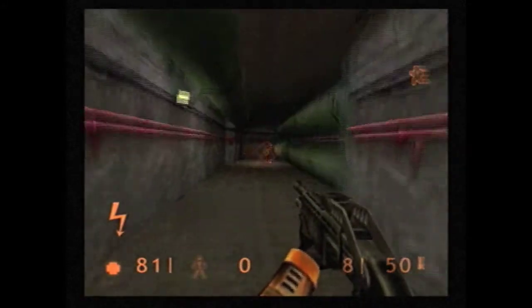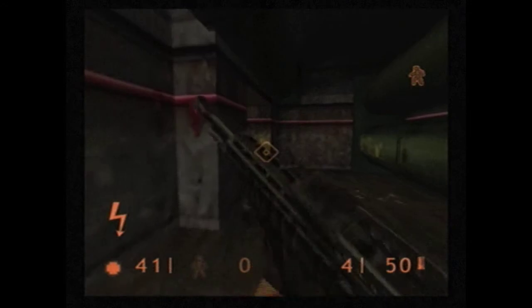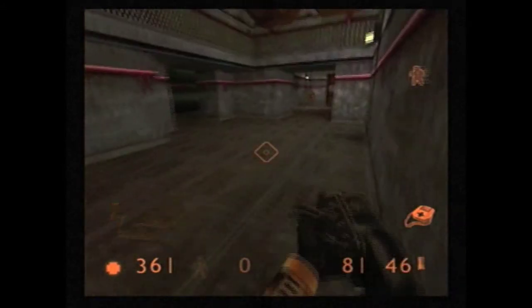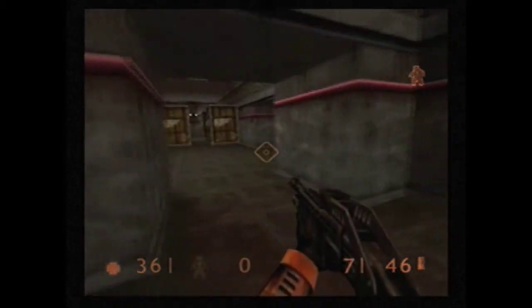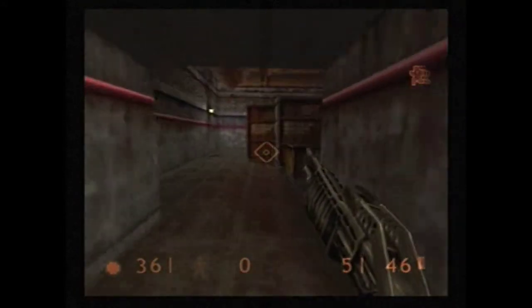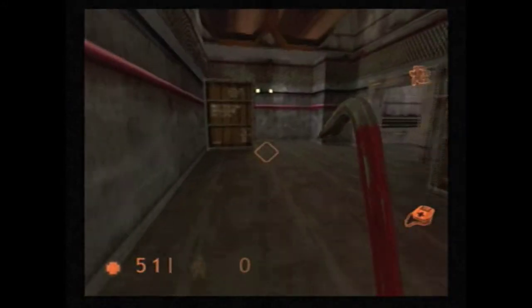There are more Vortigaunts down here. The other thing is you can't really dodge a Vortigaunt shot by going left to right unless you can get behind cover — something that can intercept it before it hits you. They're incredibly difficult to dodge because they hit instantaneously. I mean, how are you going to dodge lightning? The best way to dodge Vortigaunt attacks is by going back behind a wall or source of cover. I wasn't able to do that in the hallway back there because it was just too long and there was no room to move side to side.